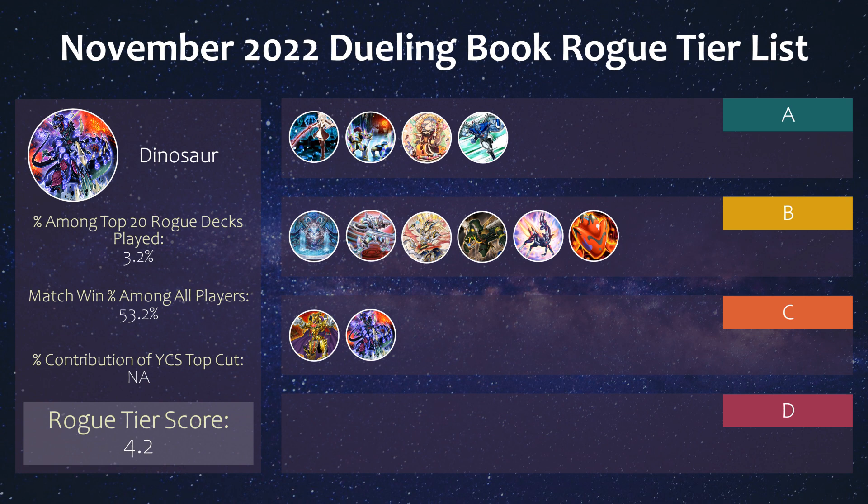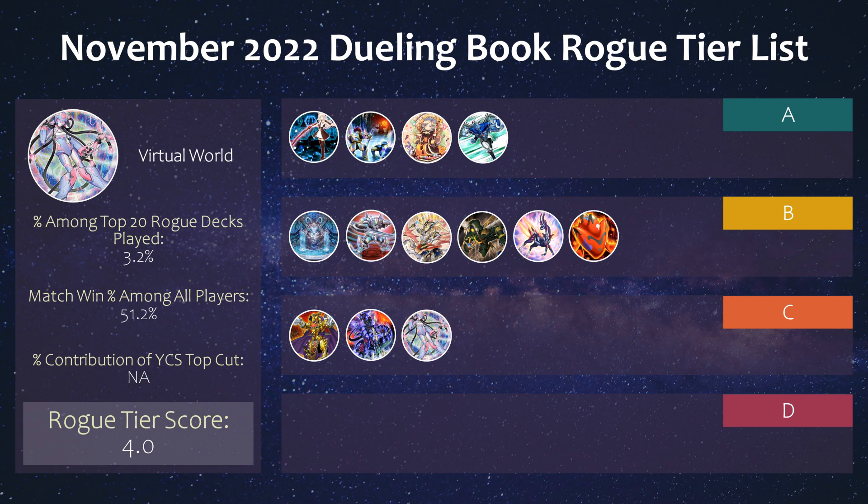Next we have Dinosaur, and as mentioned before, these numbers also include Dinomorphia values unfortunately. It actually did pretty well with a 53% match win percentage, but it's just not the best in this format when Mist continues to be at 1. What are your thoughts if Mist came back to 3 this format? Next we have Virtual World — we honestly have not heard much from this deck in quite some time. It's not affected by Bistrials at least, and doing pretty well with a 51% match win percentage, but certainly not topping any YCS events anytime soon.